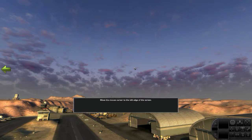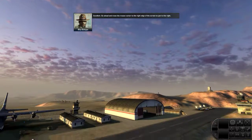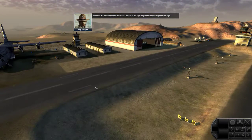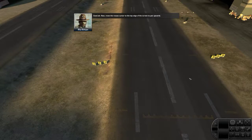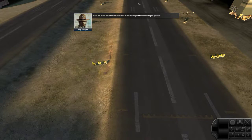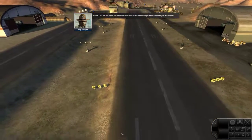Do this now. Excellent. Go ahead and move the mouse cursor to the right edge of the screen to pan to the right. Good job. Now move the mouse cursor to the top edge of the screen to pan upwards. Great. Last but not least, move the mouse cursor to the bottom edge of the screen to pan downwards.